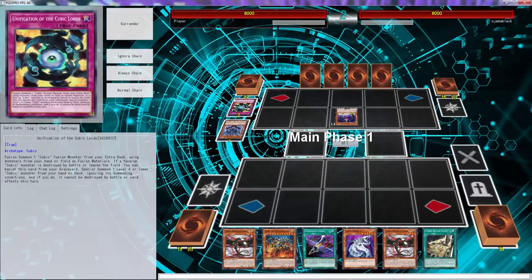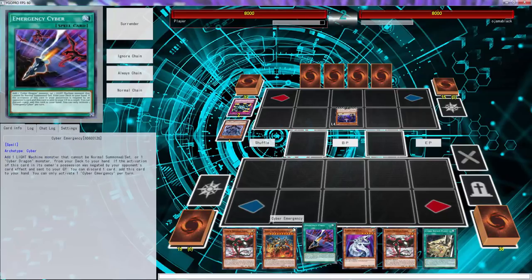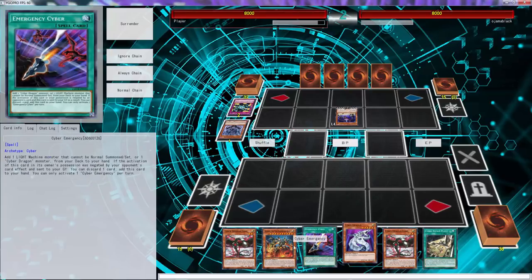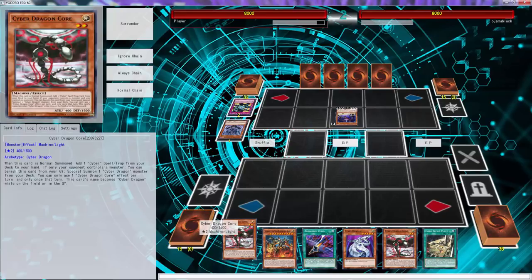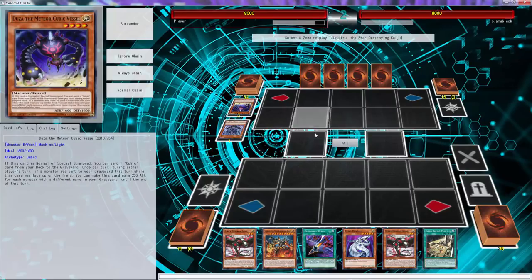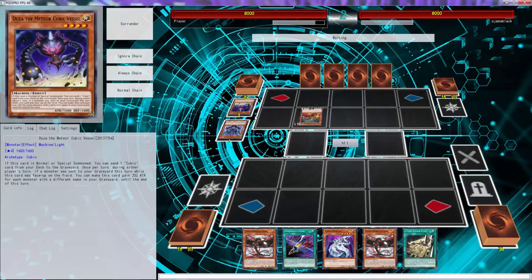If a face of Cubic leaves the field - Strobe leaves the field - you can okay, so we clearly need to stop that so Core can get me... wait, no, this only adds a Cyber Swelling trap, right? This is a machine. Let's do that - that should trigger, right? It's bullshit, those cards shouldn't trigger.